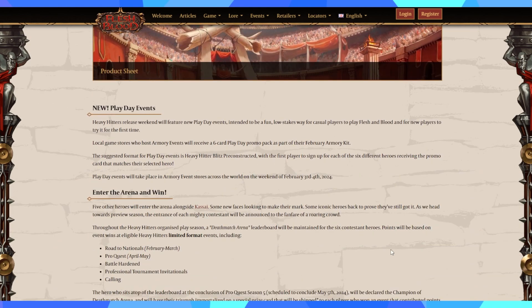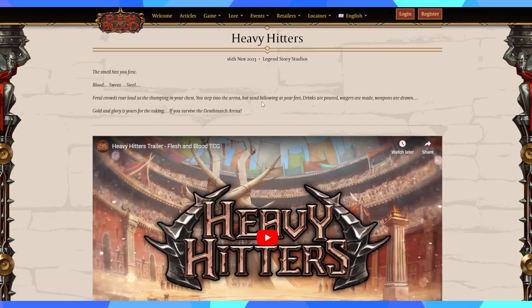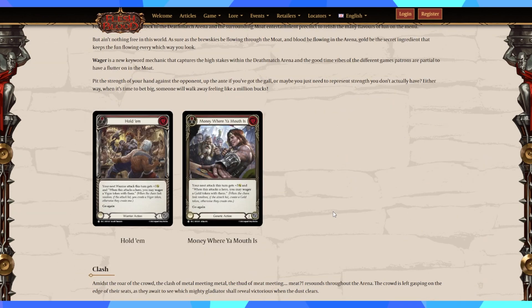For instance, 15 heroes — what does that actually mean? It could mean literally anything. We might get a new Kasai, but it could also mean a few Blitz, a few normal, a few PvE, a few PvP, a few for UPF. 15 is a great number but it doesn't represent anything tangible, because we don't know what they're actually connected to.